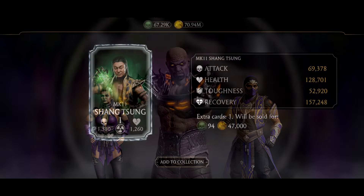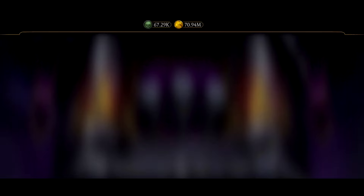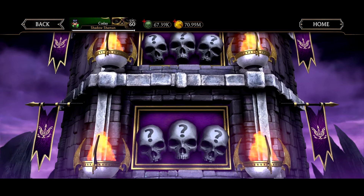Here we are with the diamond reward MK11 Shang Tsung. You can get Shang Tsung and other characters from this tower — pretty nice. Anyways guys, that's gonna wrap up this video. Thank you guys so much for watching, peace out.